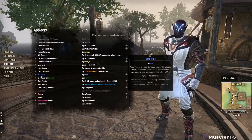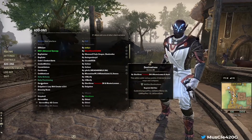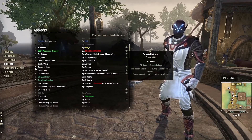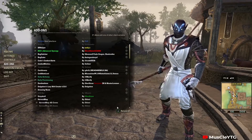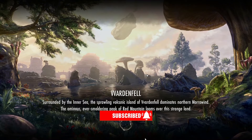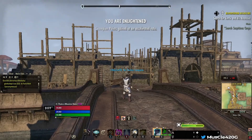Map Pins is one of the best quality-of-life add-ons — get it, it's so good. Constellations is decent but not really needed. Anyway, that's my add-on list for PC. If you like this video and aren't already subscribed, consider subscribing. If you want more quality-of-life reviews like this for ESO, let me know in the comments. As always, take care — this is Muscle420 signing out.